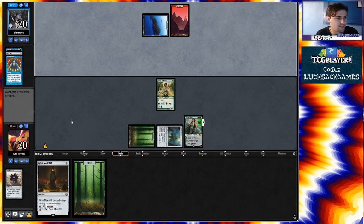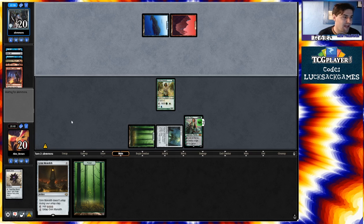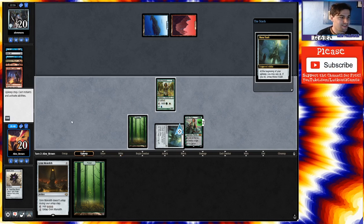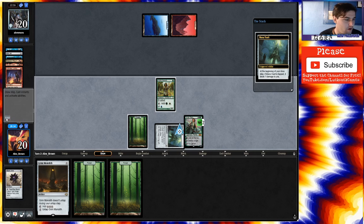No fetch, no fetch, no fetch. Faithless Looting — that's fine. No black source, no black source. Yes! Smashing it kept him off the black source. That's fine. We're gonna take a couple damage off of this Mox Vault, but that's fine.